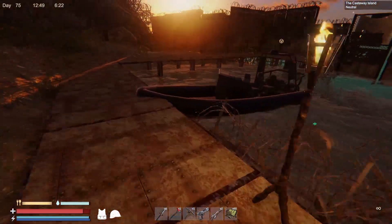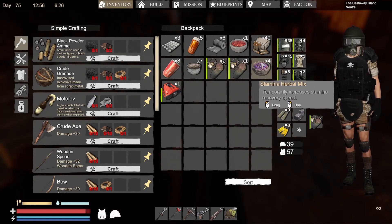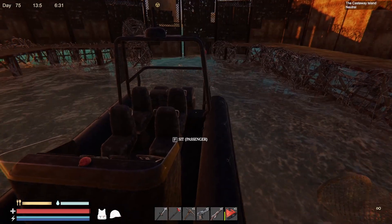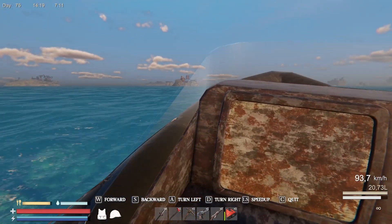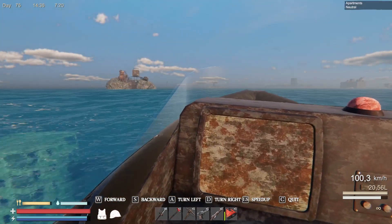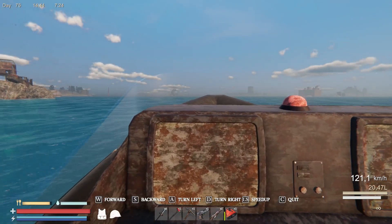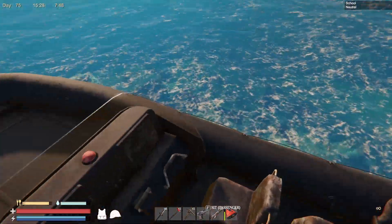Let me grab some food and drink and we'll head out. I do have a few things on me - it's not really anything important but I do want to keep them with me, so it does reduce the amount of space I have. I'm not expecting to attack but you never know - if you run into them in the middle of the ocean you could be in trouble. We're heading out in this direction, straight to the school. This boat seems to pull to the left. Let's see what we get when we get there - I'm hoping for some more blueprints because we are missing a few.